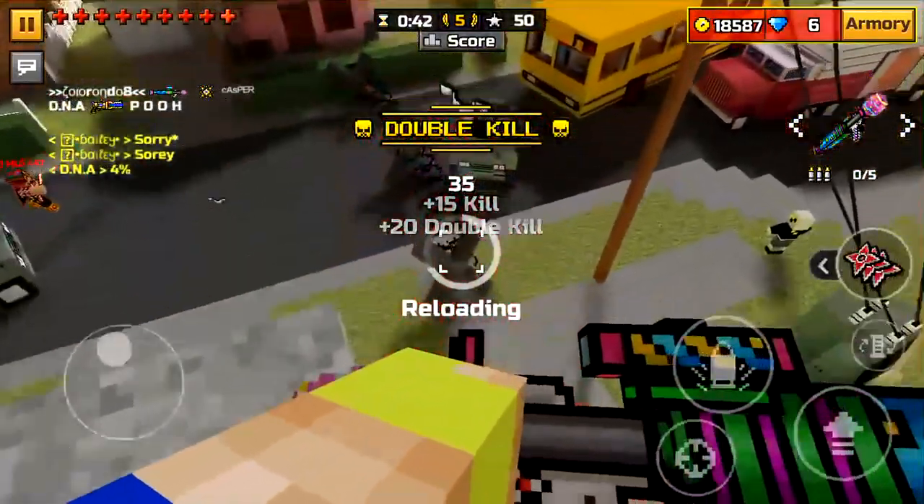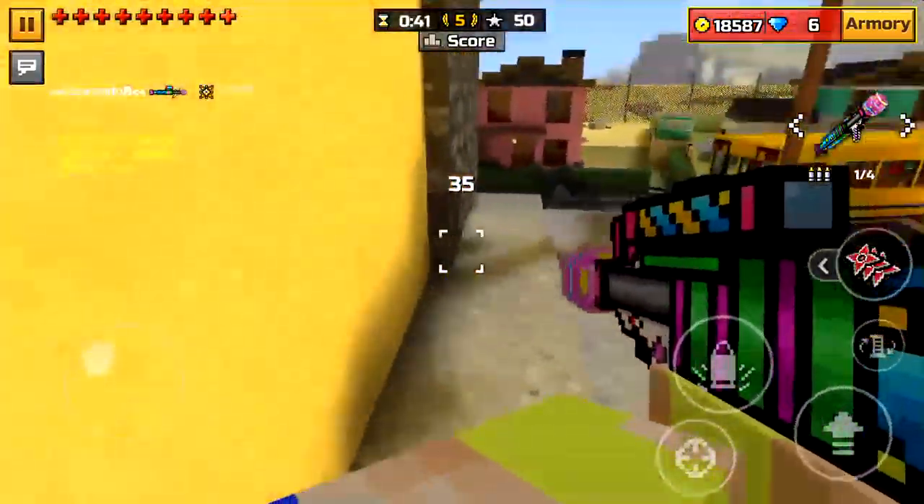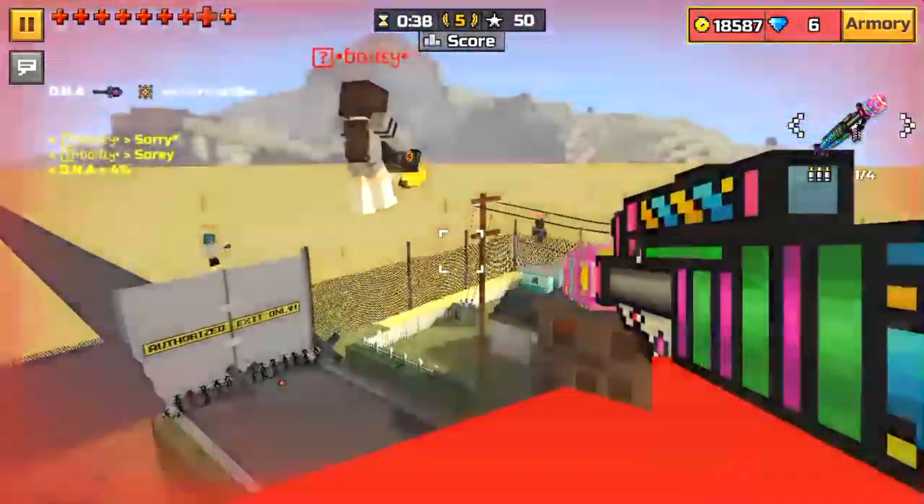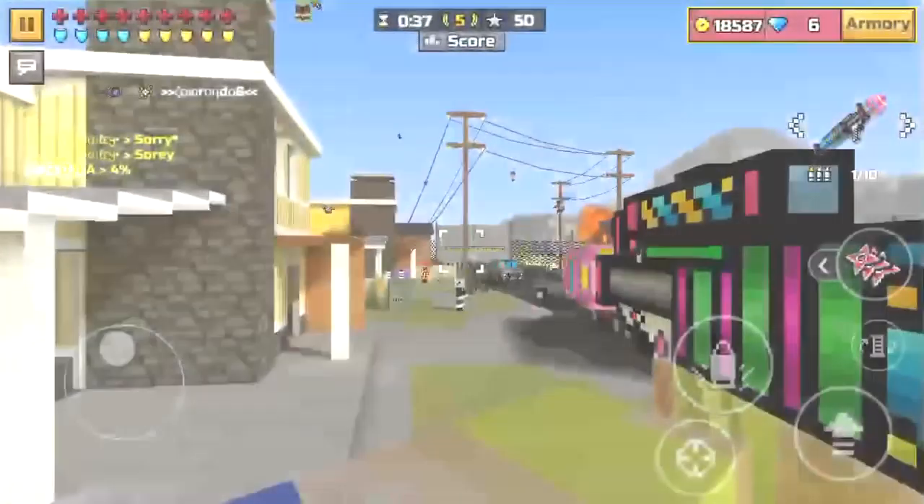Once again, against the Wizard Wand, you're not going to beat that, especially in a map like Nuclear City. I don't know why these people are dying — that guy left the match, which is why he didn't die. That's kind of weird.